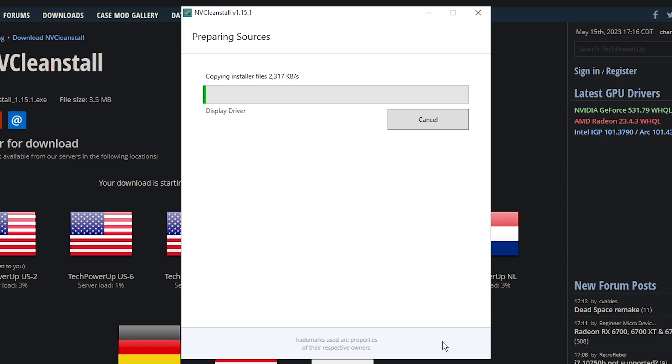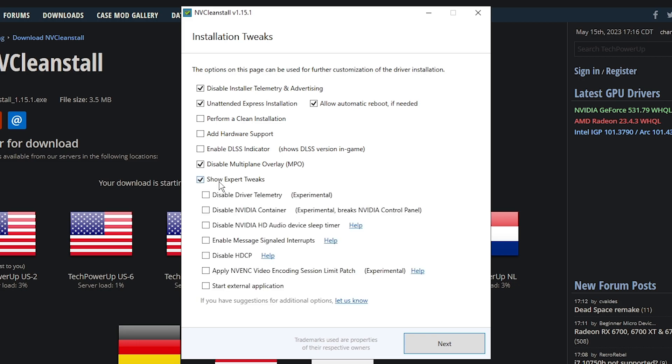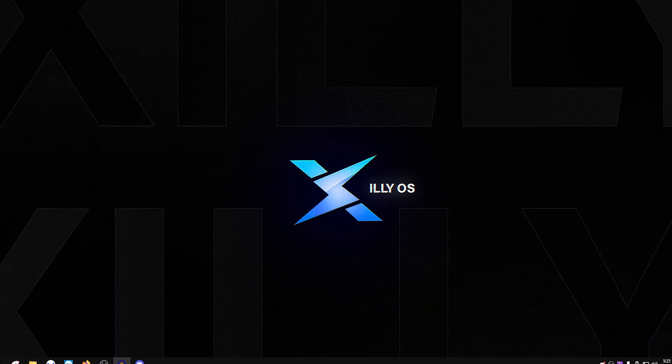Once the files are downloaded, check 'Disable Multi-Plane Overlay' if it isn't already checked — this is also covered in my full Windows optimization video. Check 'Disable installer telemetry and advertising,' check 'Perform clean installation,' check 'Show expert tweaks,' check 'Disable HDCP,' then press Next. On the next screen press Install and let it install the driver.